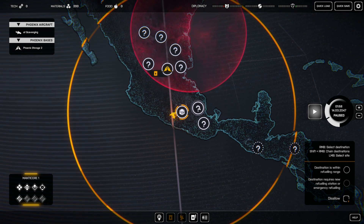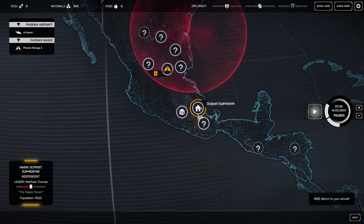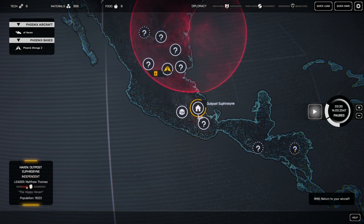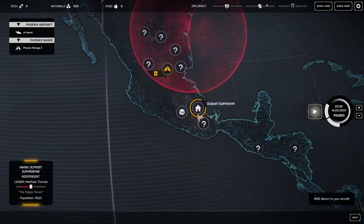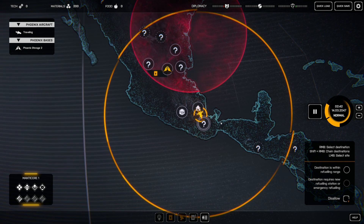I want to show you some quick faction stuff as well. Here is a haven outpost — it's independent, so it doesn't align to any faction. The leader is Matthew Thomas. This indicator shows your specific reputation with that leader. You'll see this faction we have lower diplomacy, this faction we're exactly neutral, and this faction we're a little bit higher. Within the overall faction standing, you might find variation based on the individual leader.